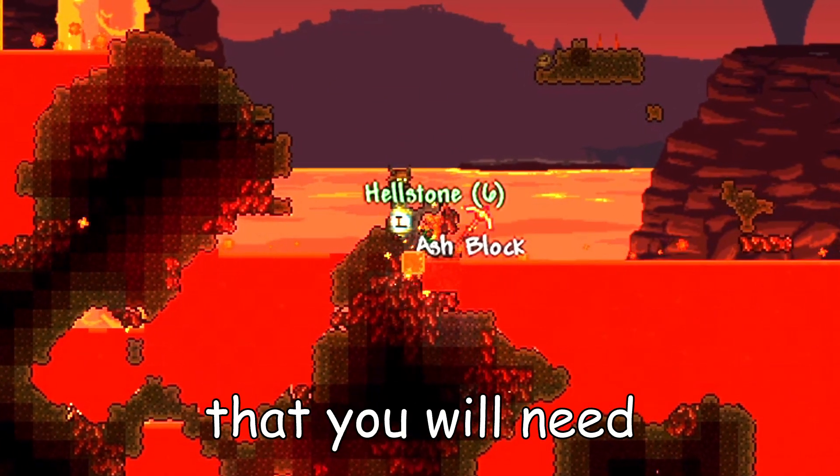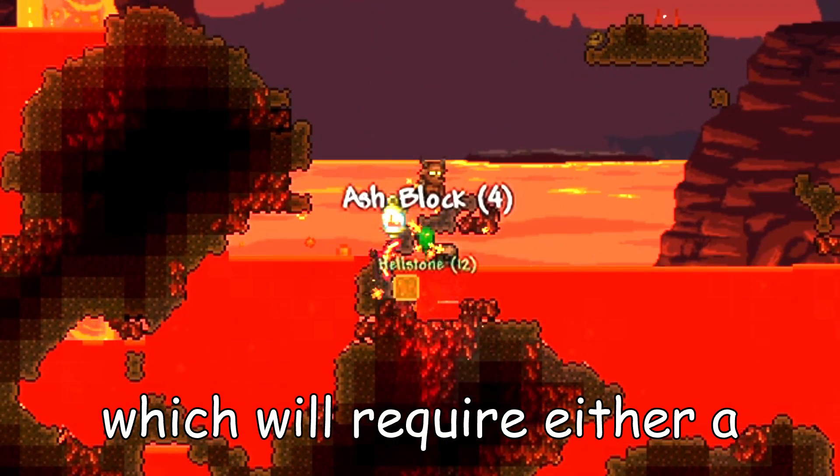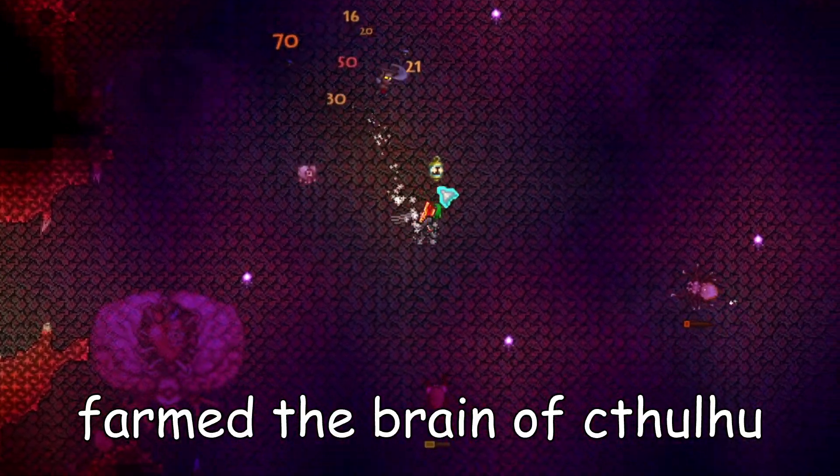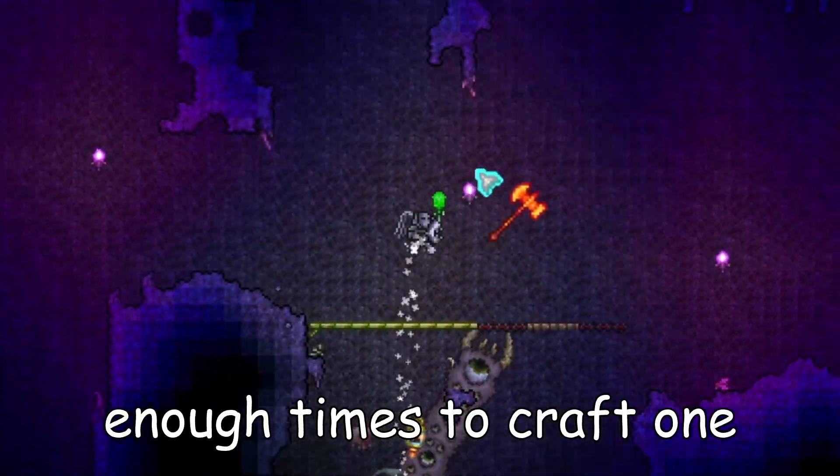The next ingredient that you'll need is 30 hellstone ore, which will require either a nightmare or a deathbringer pickaxe. This will require you to have first farmed the Brain of Cthulhu or the Eater of Worlds enough times to craft one.